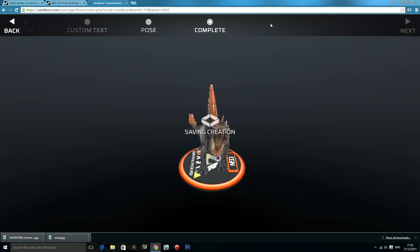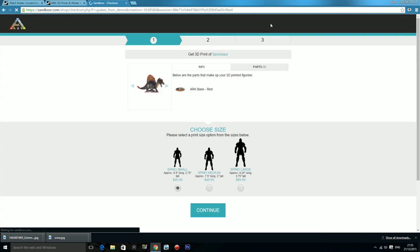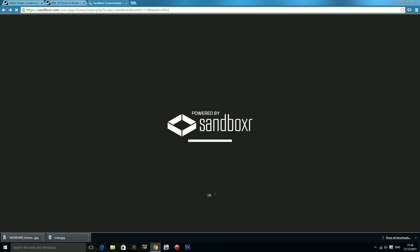Moving on to the complete stage — the sizes do change slightly compared to the wolf. For the $30 Spino it's 6.5 inches long and 2.75 inches tall. The $50 medium size is 7.5 inches long and 3 inches tall. And the $90 one is 9.25 inches long and 3.75 inches tall. That is pretty cool, though I'm obviously not going to be buying any of these today.